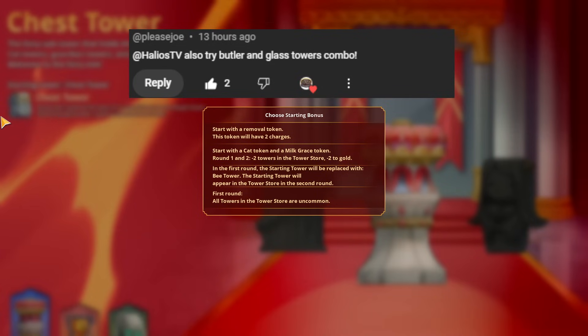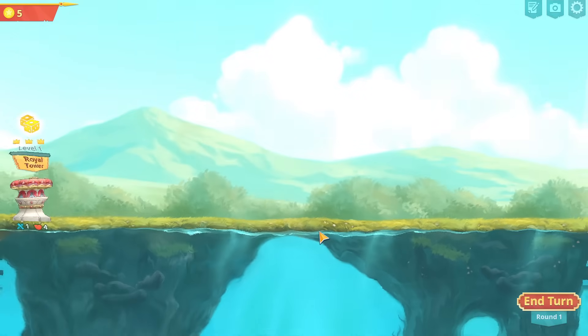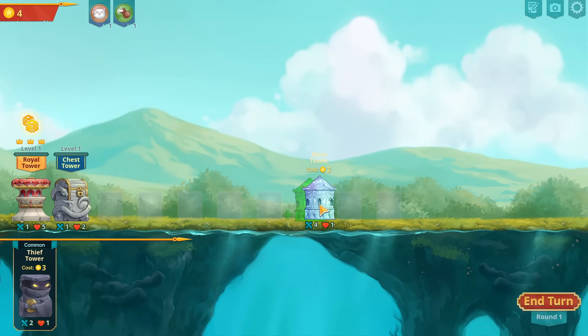Hey guys, welcome back! I think we're going to be doing the Butler and Glass Tower combos today. I'm gonna hop in here and see if we can't build up the biggest, baddest, maddest glass tower. The start we just got might be actually really good — the cat token, the milk race — it's a really good start.